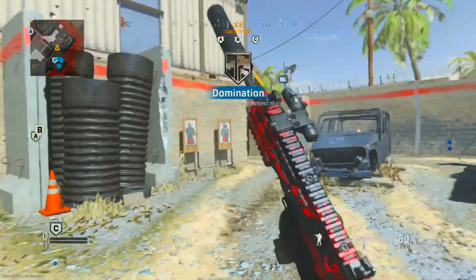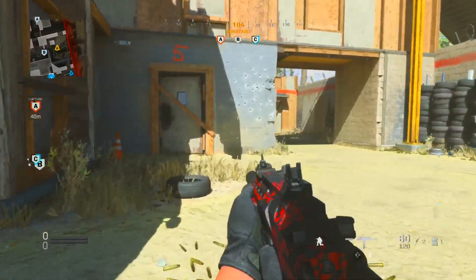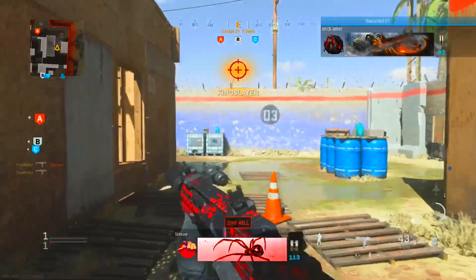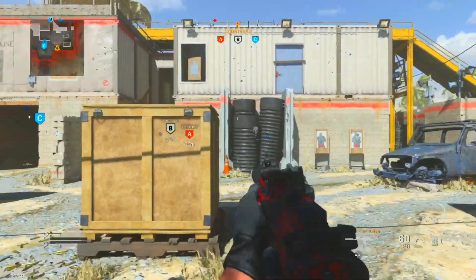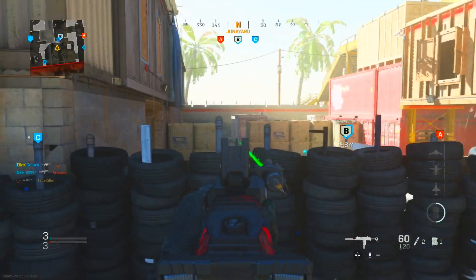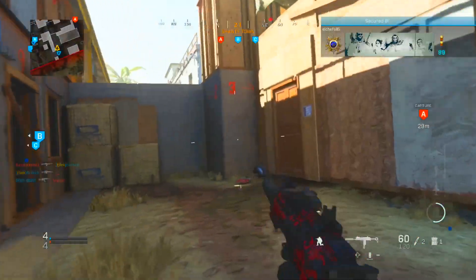Alright, got a game of Domination. We're using the MP7 on Shoot House — hopefully we can streak up and drop a tactical nuke, let's see what we can do. Let's pop off. There's a guy with a knife in the lobby, with a riot shield as well — that's annoying. And a sniper too, I'm not looking forward to this.